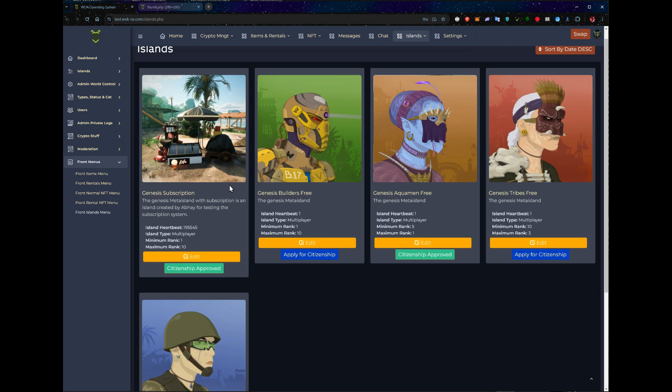There are admins, there are wolves, which are the island owners — that can be you or anyone else — and there are the players. So we have created some islands, and before playing on an island, you need to apply for citizenship.